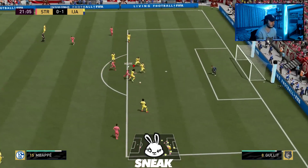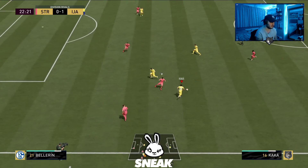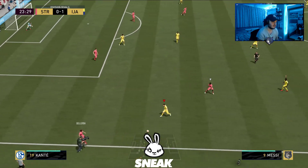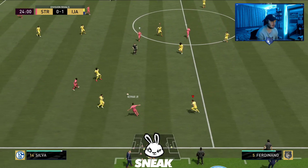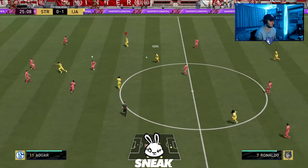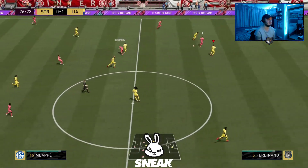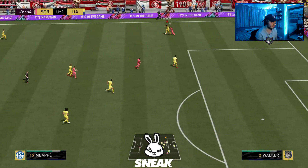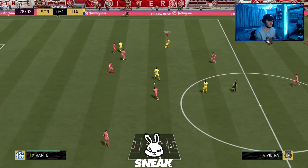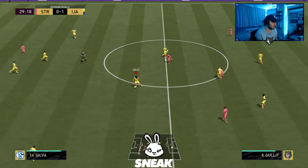Me and Rio Ferdinand are beefing at the minute — I'm not getting on with him at all. I burned past Rúben Dias with Kaka there, nice little ball roll scoop turn and give-and-go. The only problem with these Icon Moments is that because no one's packing them, they are super super expensive. I think this is one of the most assisted FIFAs we've ever had — a lot of AI stuff happens this FIFA.